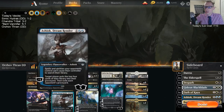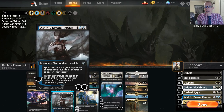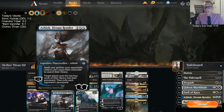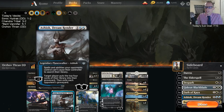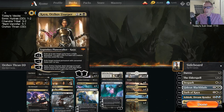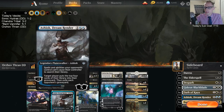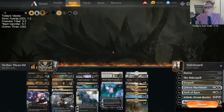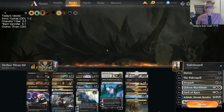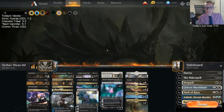Besides the Leylines, we also have a bunch of Ashioks — we can have Ashiok on the battlefield when Fall of the Thran resolves and exile their graveyard that way too. We have a couple Kayas that can exile cards from the graveyard, though Kaya only gets two so she's less useful. It's Leyline, Ashiok, and Fall of the Thran. We may not win a ton, but hopefully we get paired against a Scapeshift deck.